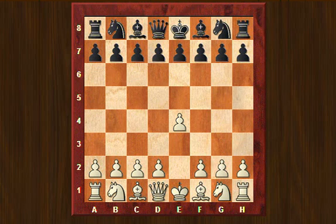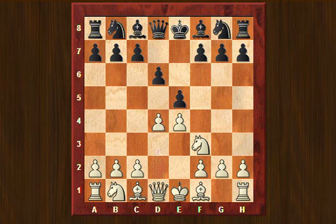White plays e4, e5, knight to f3, d6. This is the so-called Philidor Defence. It's known as a very solid defence, but not in this game. White replied d4 — a theoretical move — then knight to d7, bishop c4, placing this bishop on a very important diagonal.